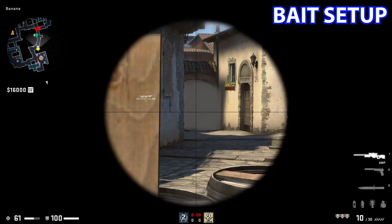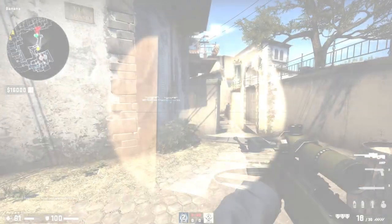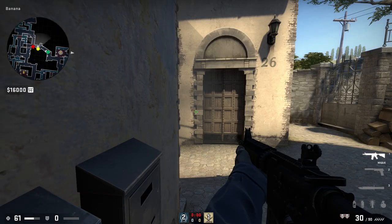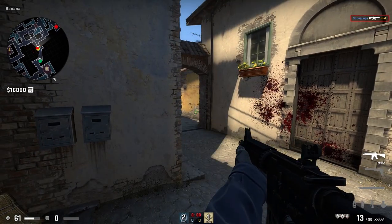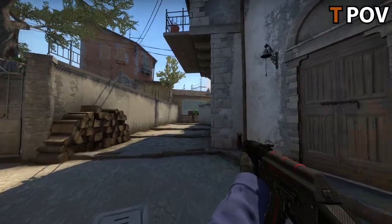Let's say you've run the AWP hold already — try telling your teammates to get into left cubby. They won't expect him or her to be there. All you do is post up, wait for the contact, and re-peek for easy frags. This draws attention away from them — they're only expecting the AWPer to be there, and suddenly there are shots coming from the side. Make sure to swing in within the fight with your teammates — don't let them die.